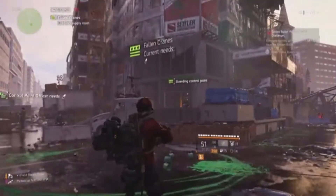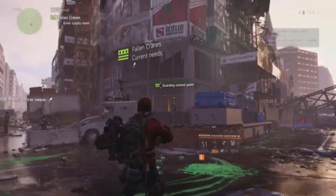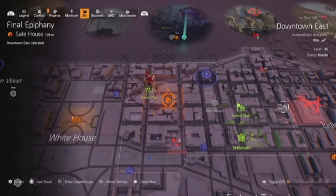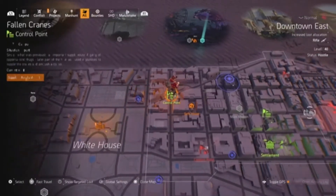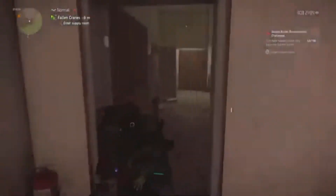Here I am at the second control point on my list — as you can see it's Fallen Cranes. It's almost next to the Final Epiphany safe house, and if you have the classified assignments you can jump to the classified assignment just northeast of the White House. So there are two good fast travel points there.